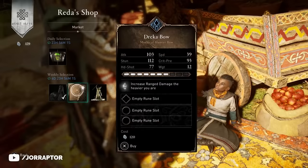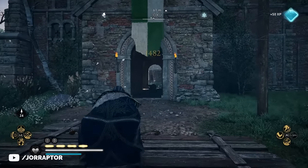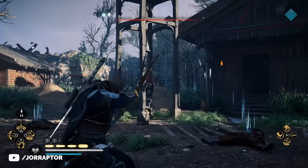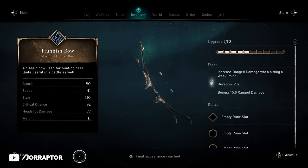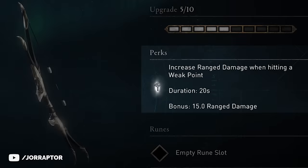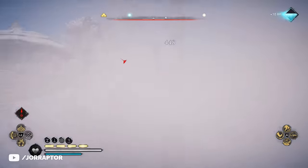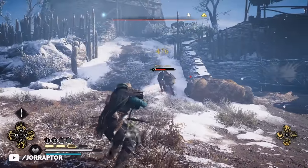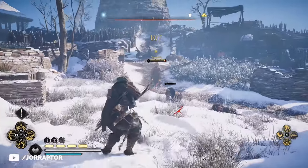The Draka helix bow increases ranged damage the heavier you are, up to 15 extra ranged damage. By simply equipping the Huntsman armor set or the Thor armor set, you weigh around 100, so you'll have the increased ranged damage basically as a passive perk at all times without worrying about hitting weak points. That's also the case with the Hunnish bow, which gives you 15 extra ranged damage after hitting a weak point, lasting 20 seconds. When using a bow and arrow you want to focus on weak points anyway, so you'll enjoy this increased damage for 20 seconds. The Hunnish bow is a great free alternative to the Draka bow, which is a helix item that requires hoping Reda sells it again — and you get the Hunnish bow very early in the game.